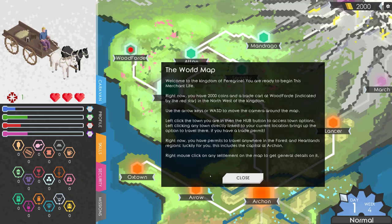The world map. Welcome to the Kingdom of Peregrine. You are ready to begin this merchant life. Right now you have 2,000 coins and a trade cart at Woodford, indicated by the red star in the northwest of the kingdom. I should have just read on instead of asking where it was.